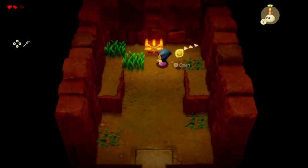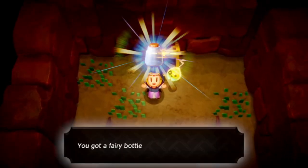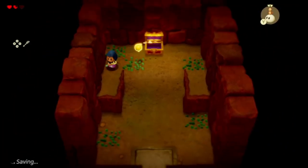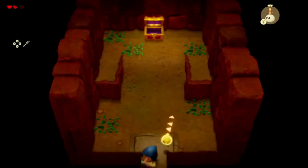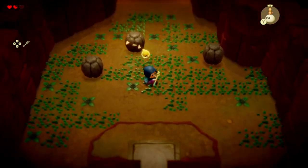Blue rupee there, which is nice. Now let's see what's in the chest — it's a fairy bottle! Hooray! First of many empty bottles I assume, that we can put stuff in. I hope there's fairies around we can grab so if we die we don't have to worry about it.